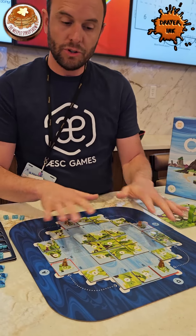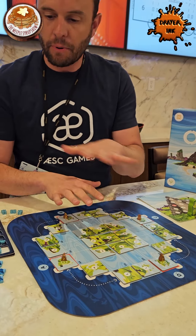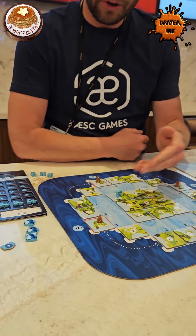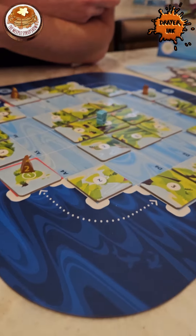At the same time that this whole geological theme game is happening, there's an anthropology layer on top where you have workers who are living on this environment that are shifting and moving, and they're trying to get to mountains where they can build sacred sites to study.